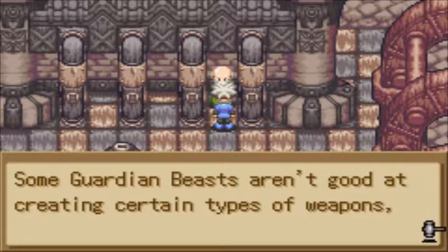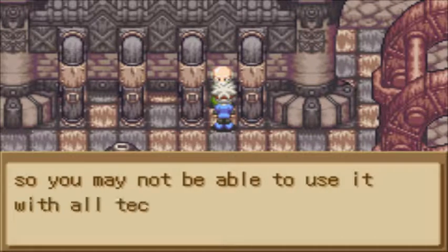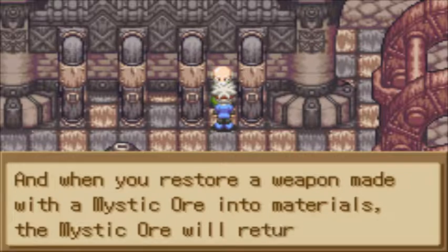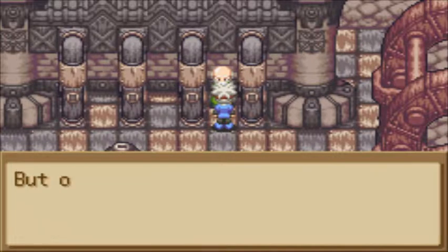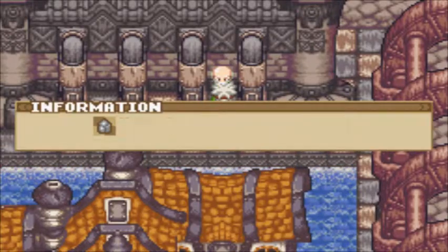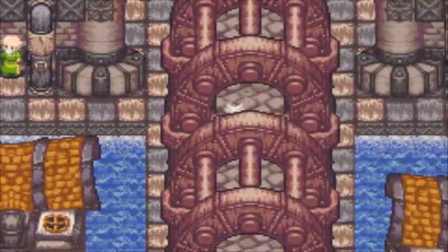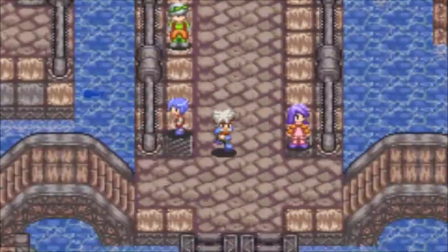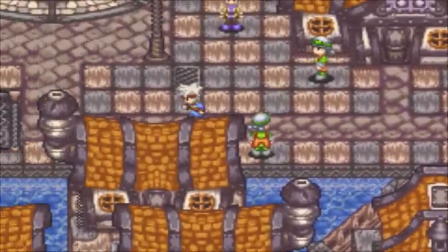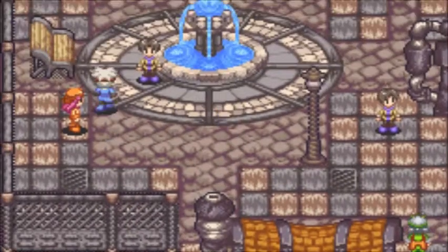Now here's an important thing: some guardian beasts are not good at creating certain types of weapons. There are four of them. Each one can use mystic ores to automatically improve swords, because swords are the default weapon — it is called Swordcraft Story after all. Cutty here is adept at improving axes and fist weapons.